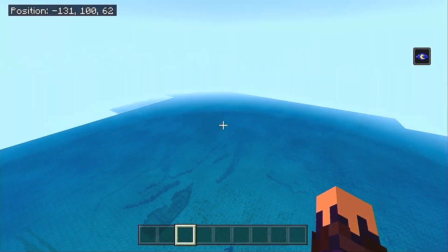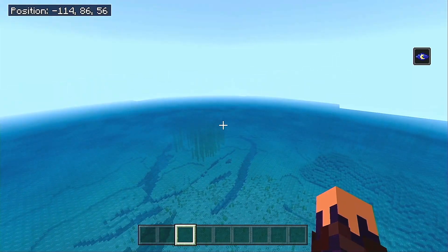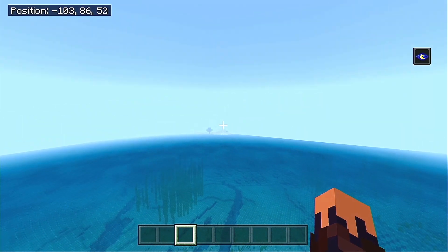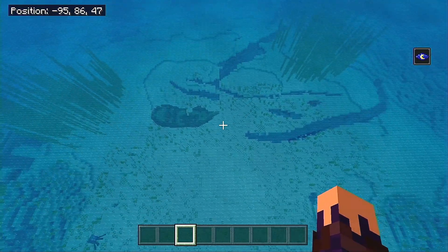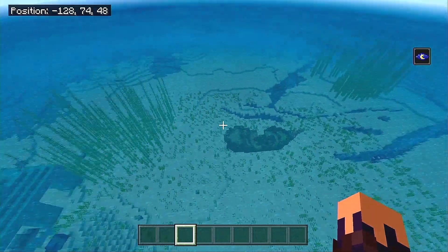That was actually the farthest we would be in this Seed for the points of interest we're showing today. But spawn is just right over there - you just swim a little bit, build yourself a boat, and just paddle on over. You're going to come across a nice little shipwreck with some loot, and just a nice little decorative thing.